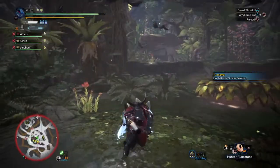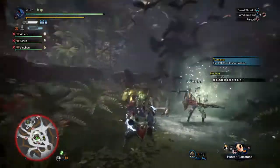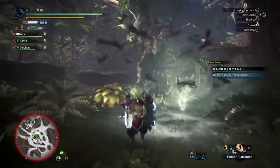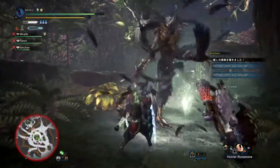Number 2: Leshen is weak to fire by 3 stars, while also weak to thunder and dragon by 2 stars, and weak to poison by 2 stars as well. So if you want to pump out a lot of damage in a short timeframe, your best bet is any weapon with a strong fire element or poison status.